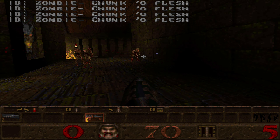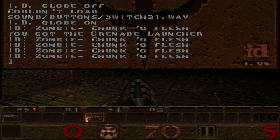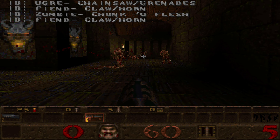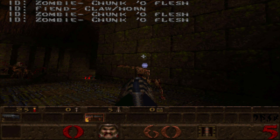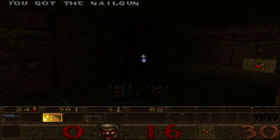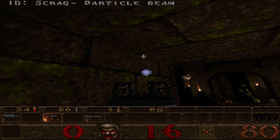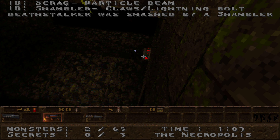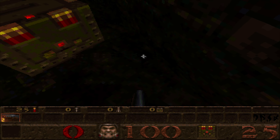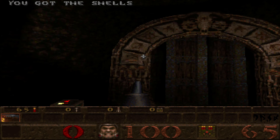So yeah, it basically tells that the zombies are throwing chunks — it's constantly updating that. You look at an Ogre: chainsaw grenades. Fiend has claw horn. You see, it identifies. Basically you just run around and say: what exactly is this thing trying to murder me with? Very immersive, huh? Scrag has a particle beam — what in God's name is a particle beam? Shambler has claws and lightning bolts. Yeah, particle beam — that's a very weird name for the Scrag thing. As you see it basically goes around and tells you what every enemy has.